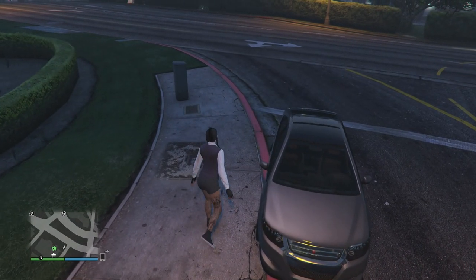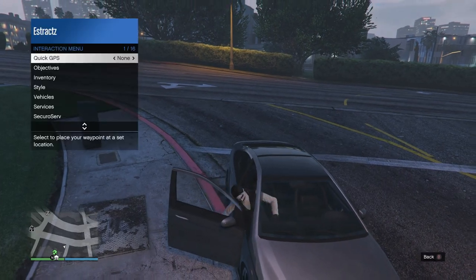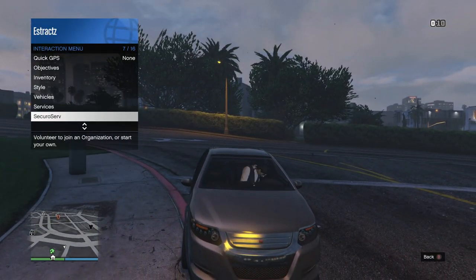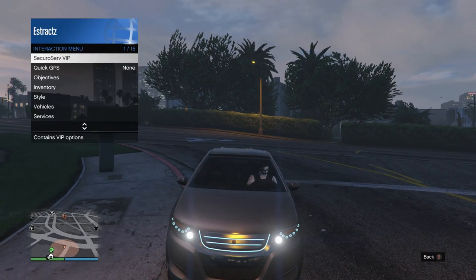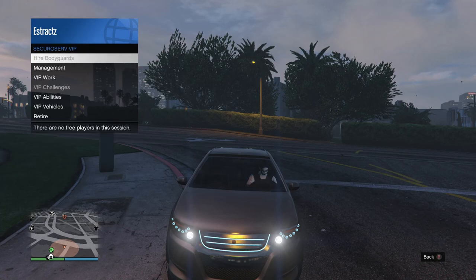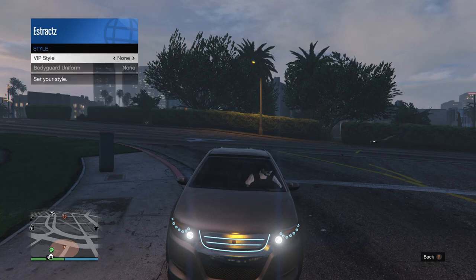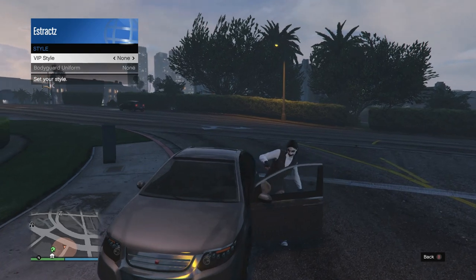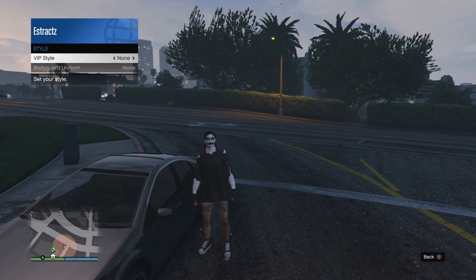When you are back in a public session you guys will need to grab a personal vehicle or a random car on the street. After you have a car, get inside and join a CEO or an MC. After you join a CEO or motorcycle club, pull up your interaction menu, click on SecuroServ CEO or the motorcycle club, scroll down to management, click on management, scroll down to style, click on style, and on your CEO style or MC style go ahead and scroll one time to the left and then one time to the right back to none. Then hop out of your car and you guys will see that you did transfer the football t-shirt over to the white dress shirt.